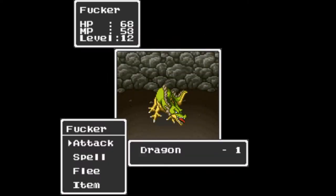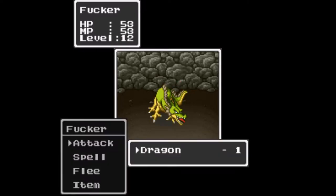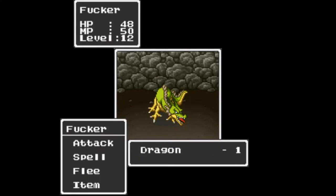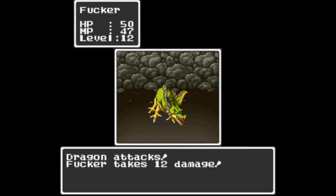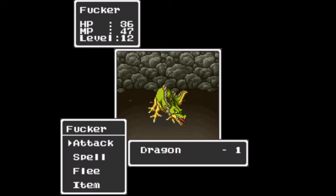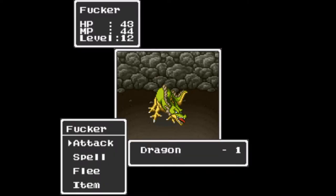Now we face a dragon. All we can really do is smash him with our weapon — there's not much else. If you hit about 30 health, you're going to want to heal, so let's use a healing spell. This is our first real boss fight of the game.